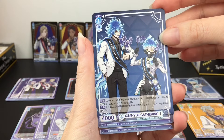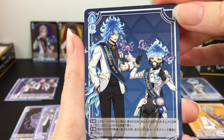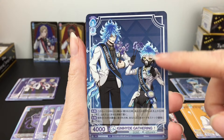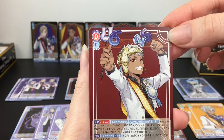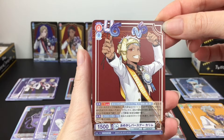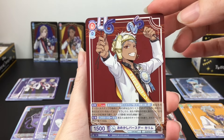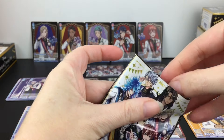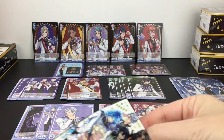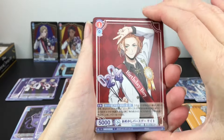Then we have the Ignihyde gathering with Ortho and Idia. See how small Ortho is. Then we have Kalim - 06/25. That's like perfect art for his character. That was really cool. Two more packs out of that box. I like how you're not really doubling up on the normal cards, which is pretty nice.